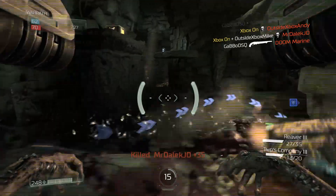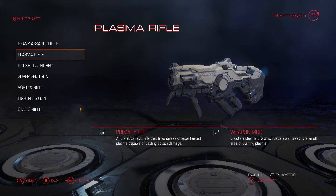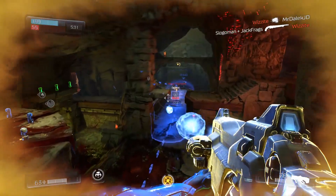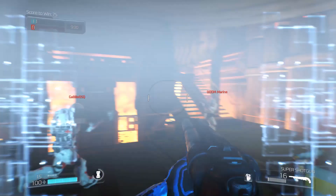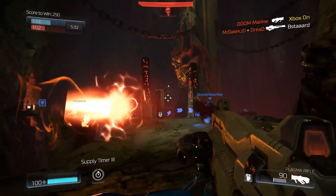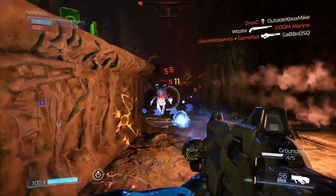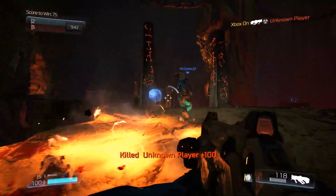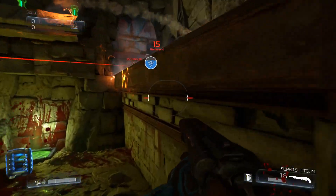Obviously the first thing you're going to want to know about is those big guns we got told about at E3. Each gun has a primary fire which does exactly what you'd expect — shoots bullets, rockets, plasma, or lightning depending on what you've chosen — but you also get a weapon mod which you can use with the left trigger for a secondary effect. For example, with the plasma rifle it will shoot a plasma orb which detonates and creates a small area of burning plasma. If people walk through it, it deals damage, which works insanely well if you place it on an objective or to block out a doorway. One tip: after doing that you can easily finish people off by switching to your shotgun as they run through it, which brings me on to class setups.